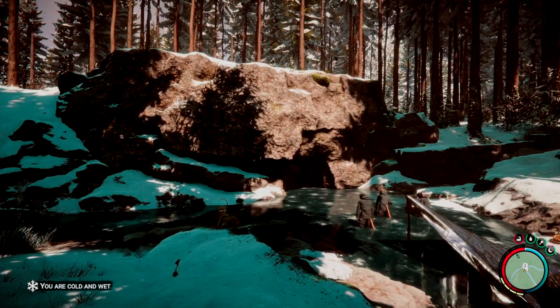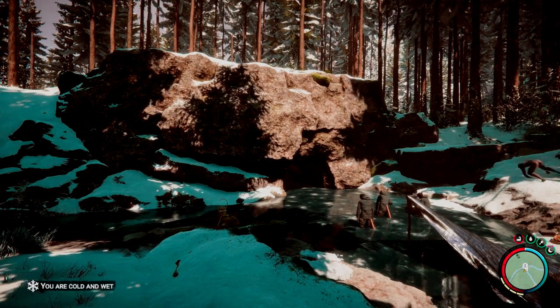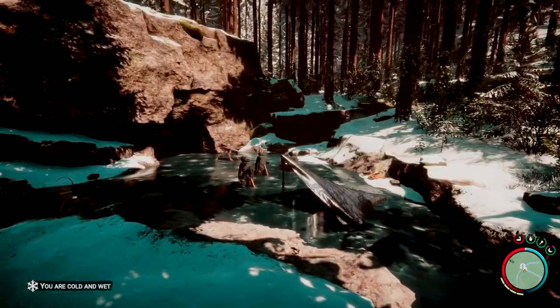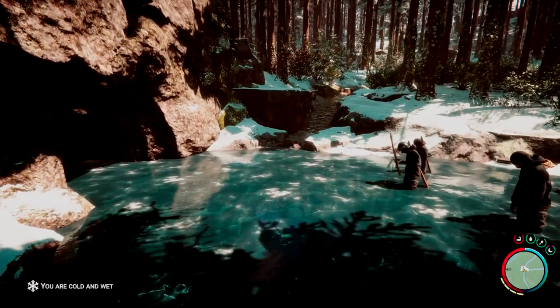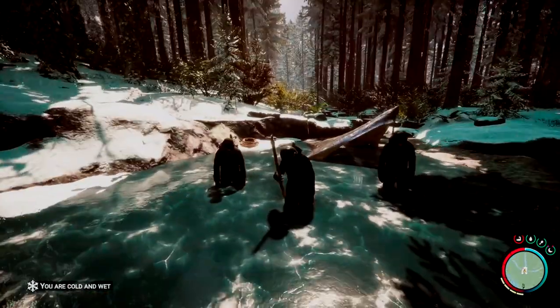Hello everyone and welcome to Survival Game Guide. In our Sons of the Forest series, we are picking up the slingshot today. You will find it very easily — you don't have to go into a cave or anything to get it. It's a pretty easy early-game weapon.